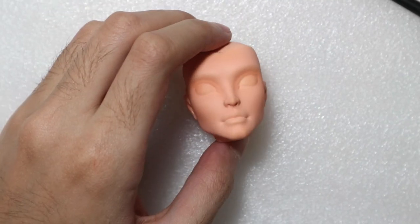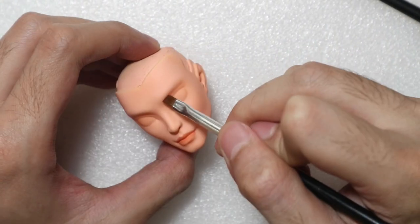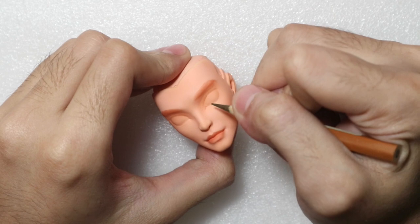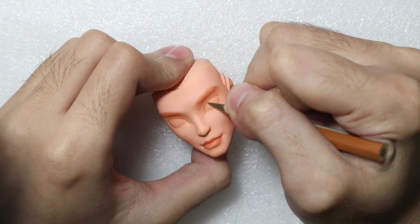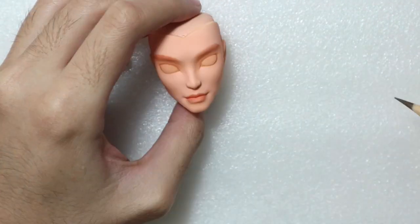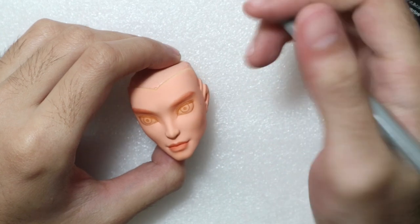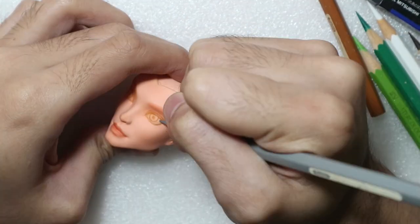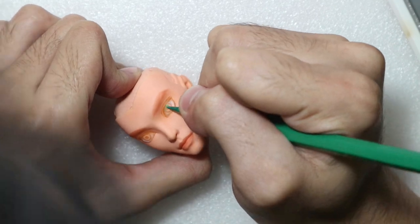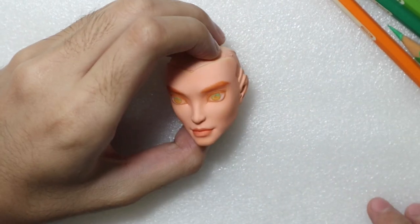I gave the head another spray of MSC, then colored the lips and mapped out the eyebrows with soft pastels. Another spray of MSC and we can start sketching the eyes using watercolor pencils. Heath has a pretty divine eye mold so I just follow it — it helps to make things more symmetrical. Once I'm happy with the sketch I spray a layer of MSC to save the progress, then start filling in the colors. I'm giving him green eyes. I keep building up the colors until his features look vibrant enough.